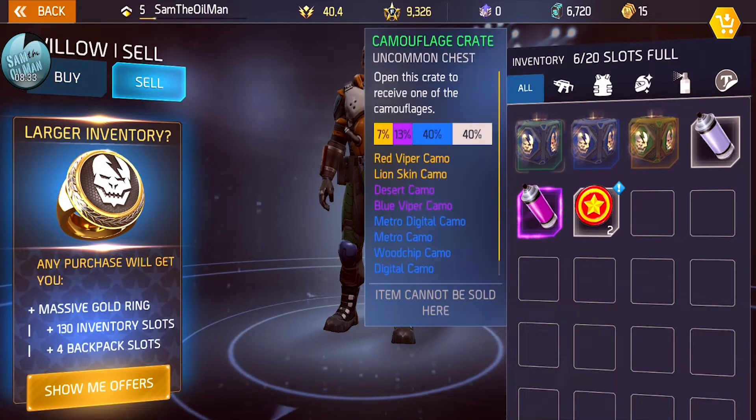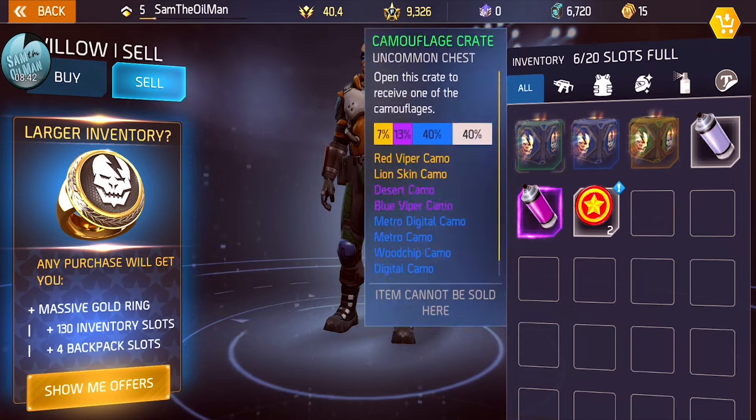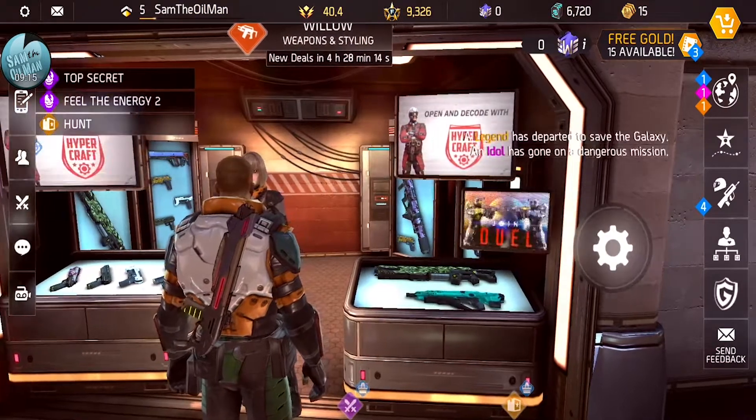These boxes show you the percentage chance of what you can get, indicated by color. Seven percent chance of yellow - so the rarity order is: gray for common, green for rare, blue for epic, purple for legendary, and yellow for mythic. That's the same color scheme as other games like Animation Throwdown. I like it when games use that consistent color scheme.